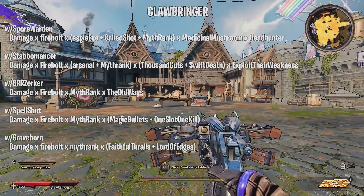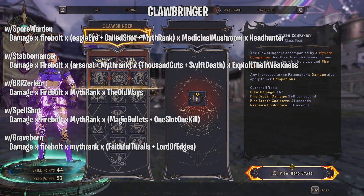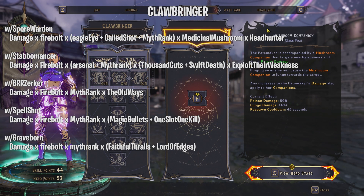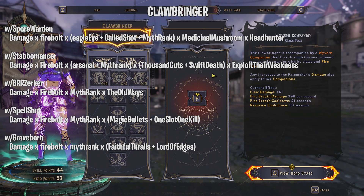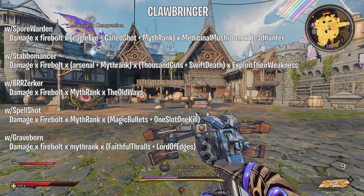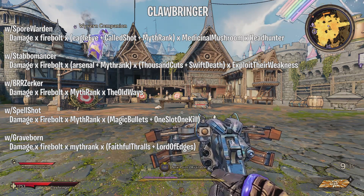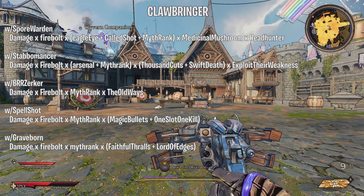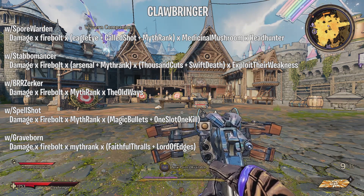That covers every gun damage bonus combination with Clawbringer as your primary tree. I'll be doing this for every single tree since we still need to see what's additive and multiplicative when Stabomancer or Spore Warden are used with other trees. Let me know in the comments if you want me to cover anything specific. If you enjoyed, drop a like and feel free to subscribe — see you in the next video!